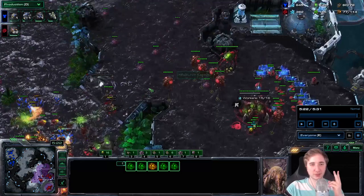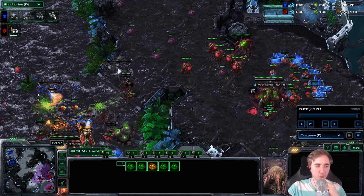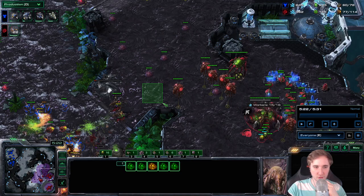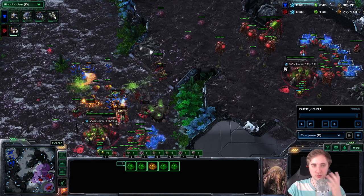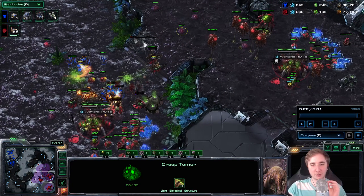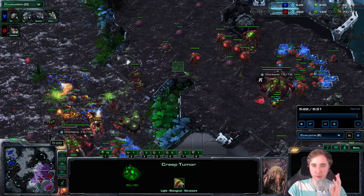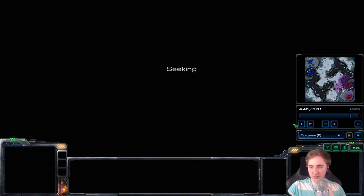Now let's talk about what happens if it's a Banshee opener. Against the Banshee opener, if you don't go for an early Lair — which I usually recommend — and you didn't scout it, you would need a Spore Crawler in between your bases. Then you hold it with queens and Banelings, or even just queens and Zerglings. But it's important that you have detection of some sort in between your bases; otherwise the Banshees will get a lot of DPS in. If you forgot that build exists and you don't have detection — you didn't go for a Lair nor an extra Spore between your bases — here's what you should do.